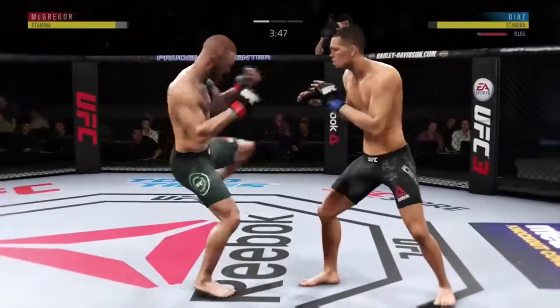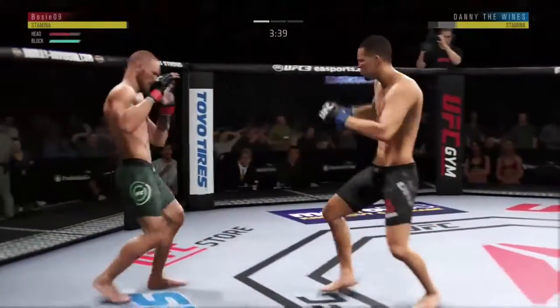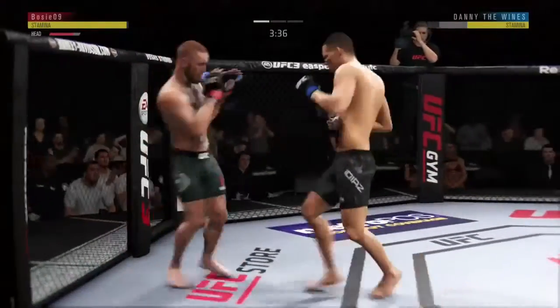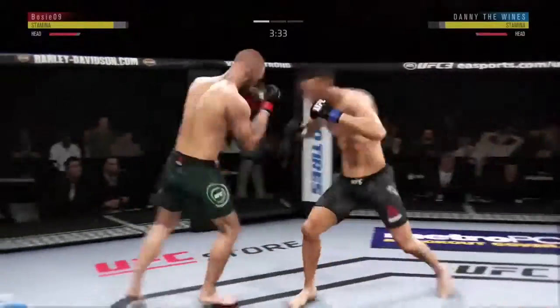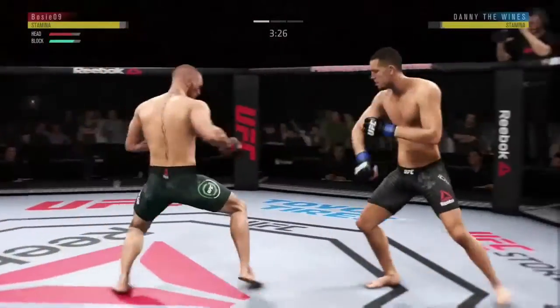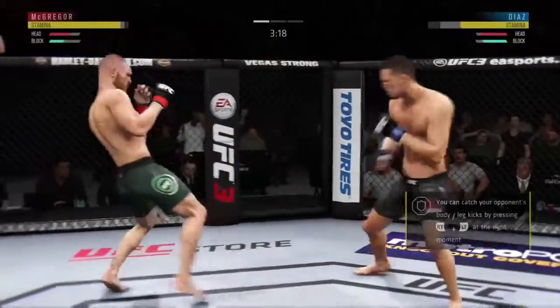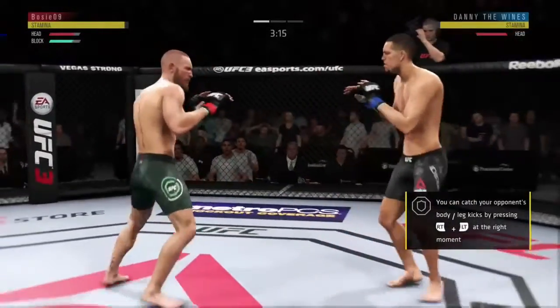Keep looking at the stamina bar. He keeps punching me and he'll hit sometimes, but that's alright. I keep leaning back and making him gas out on his stamina. Sometimes we do trade punches and that will always happen, so with this technique you will still get hit, but you'll get hit a lot less and he'll gas out on stamina.